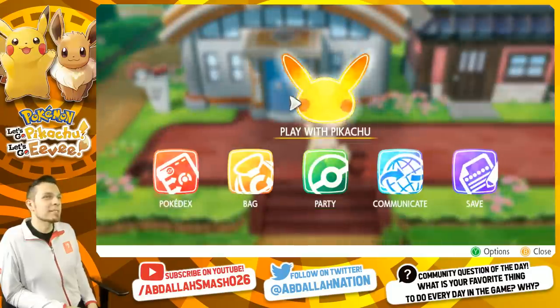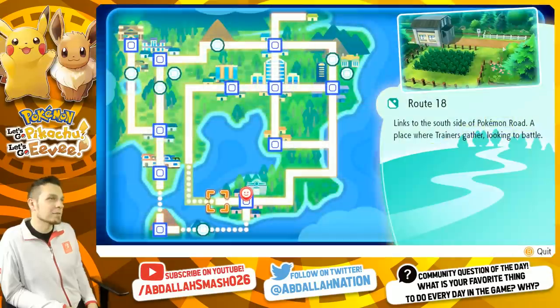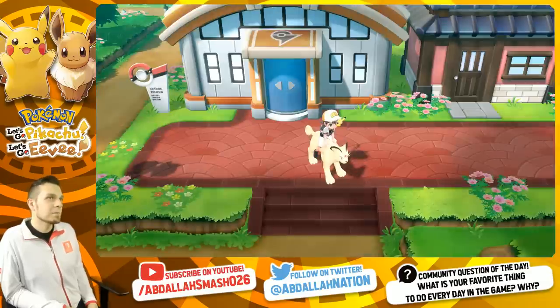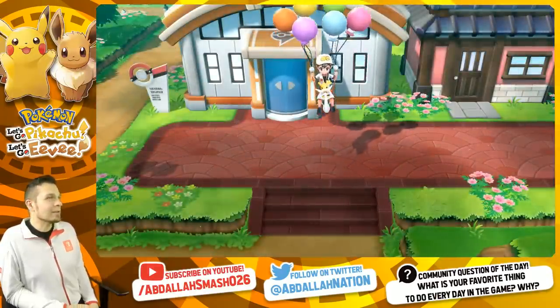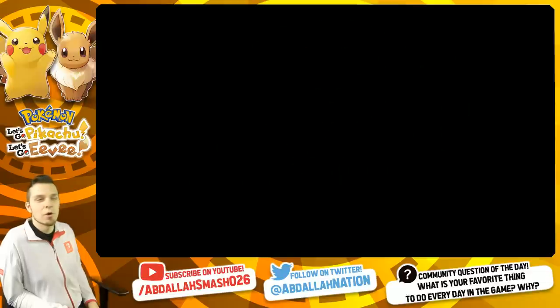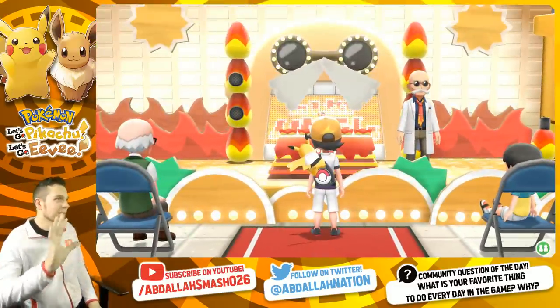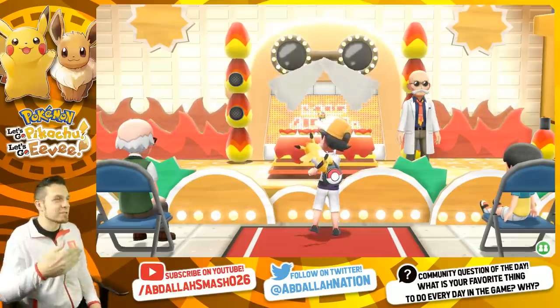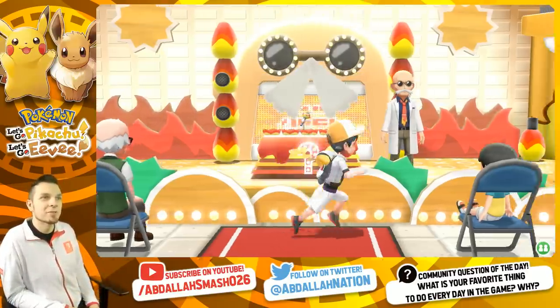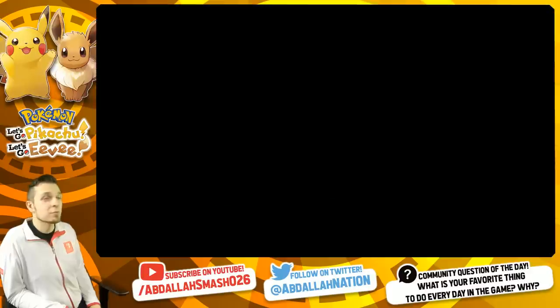Number sixteen: fly to Cinnabar Island and rematch Blaine. Go up on stage and take his quiz, then go through the whole ordeal for a quick rematch. It's a really fun battle — Blaine's gym has a cool quiz-show concept. Give it a shot.